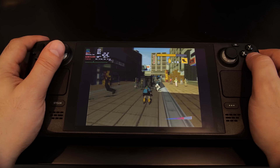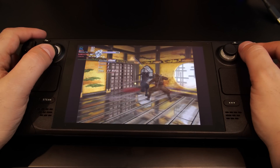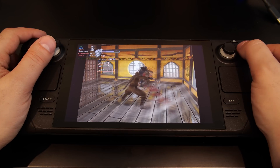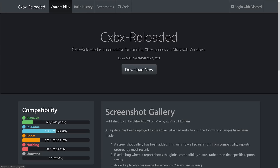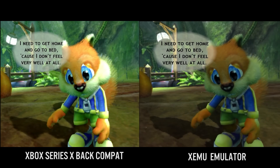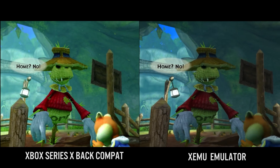OG Xbox is something that was probably on top of my list when it comes to emulation on the Steam Deck. You're probably wondering about Switch, Dreamcast, and PlayStation 3 — those will definitely be covered. But original Xbox is something that has always had its problems over the years. It's had a pretty rocky road when it comes to emulation, and only in recent times, in the last three or four years, are things finally starting to come together. OG Xbox games running on the Steam Deck is certainly not a slam dunk.